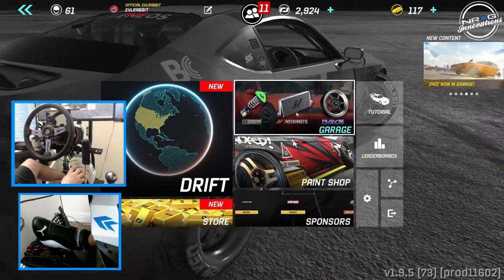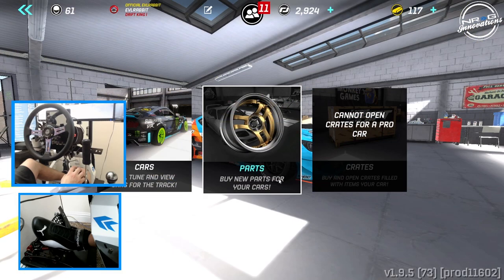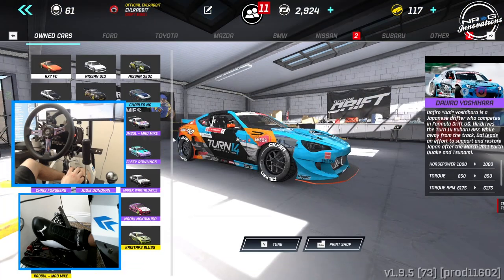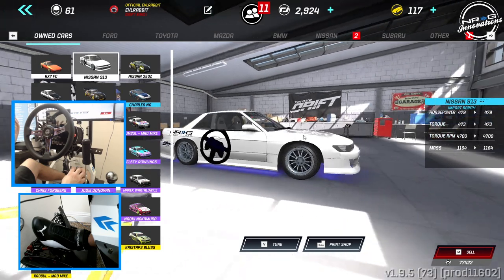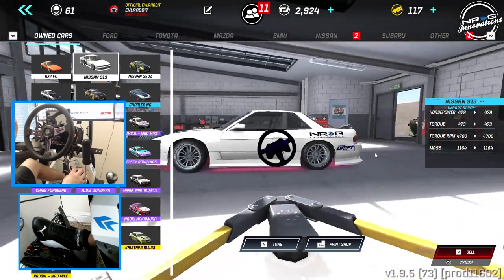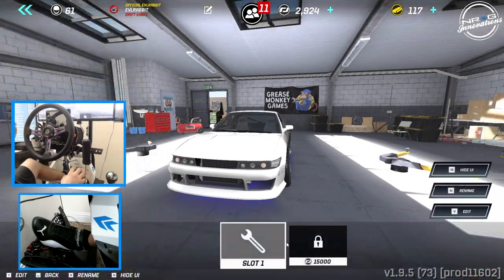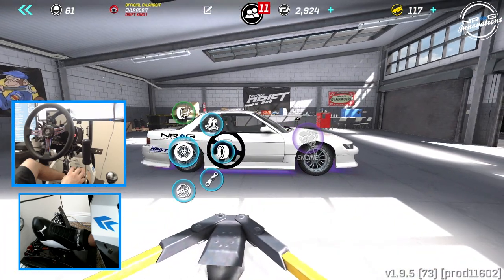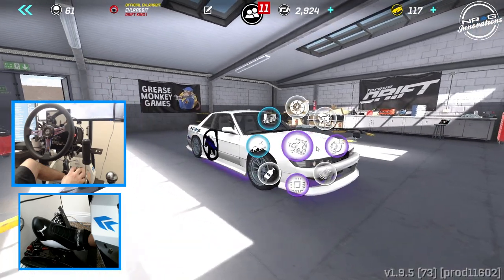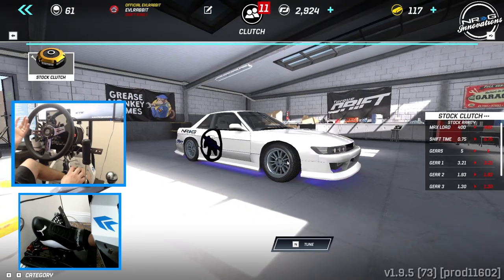One thing I'm very intrigued about is this new UI, especially in the garage. It does look amazing. Look at Ayushi's and Hara's car there — Torque Drift hooking me up with some cars. We're going to go to my S13, which I'm building up. When we do the wheel stuff, we're going to start on lower power and work our way up. The tuning UI with the little bubbles is so beautiful. Definitely enjoying it.